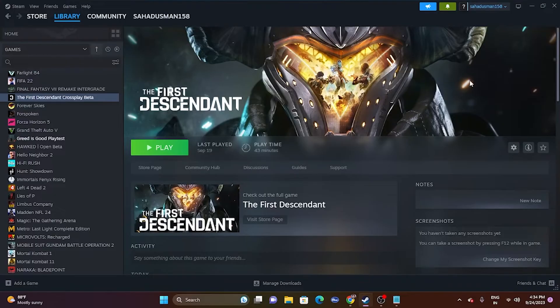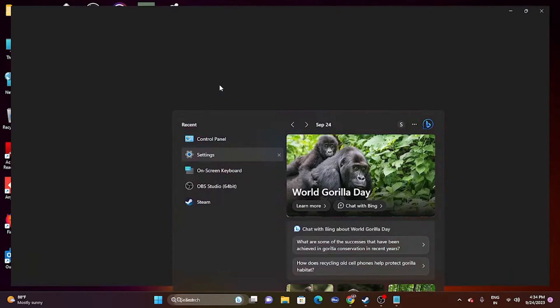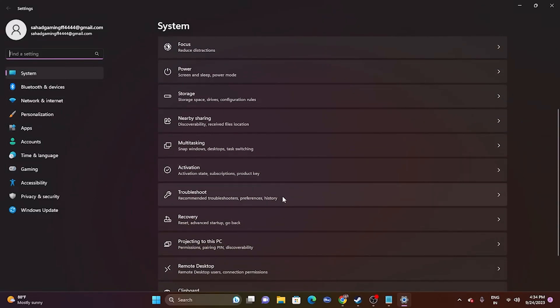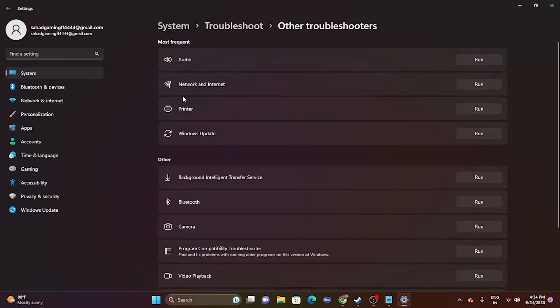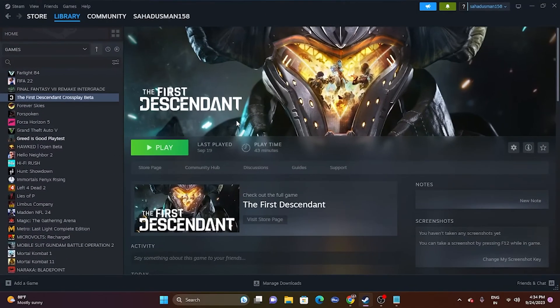Next, we need to run a network troubleshoot. Go to the search bar, navigate to Settings, then go to System, scroll down to Troubleshoot, then Other Troubleshooters. You'll see an option called Network and Internet — click Run, complete the troubleshoot, then do a restart and try launching the game to see if the issue is solved.